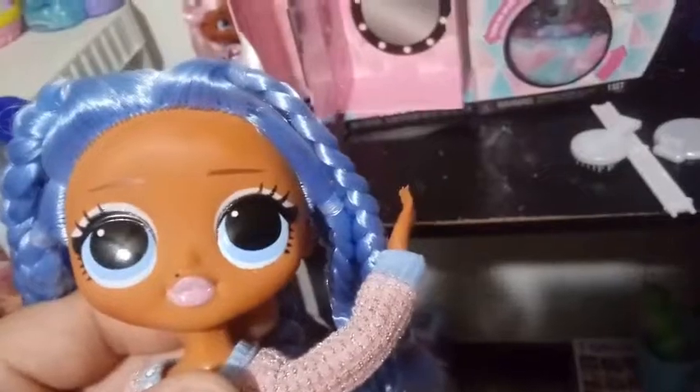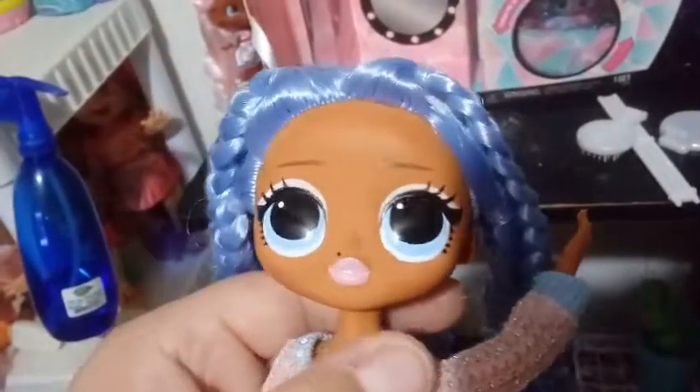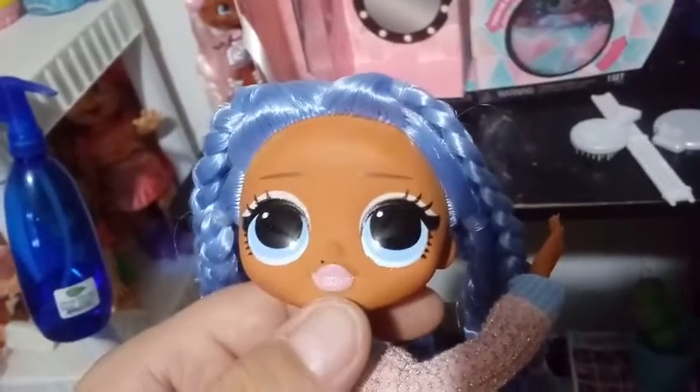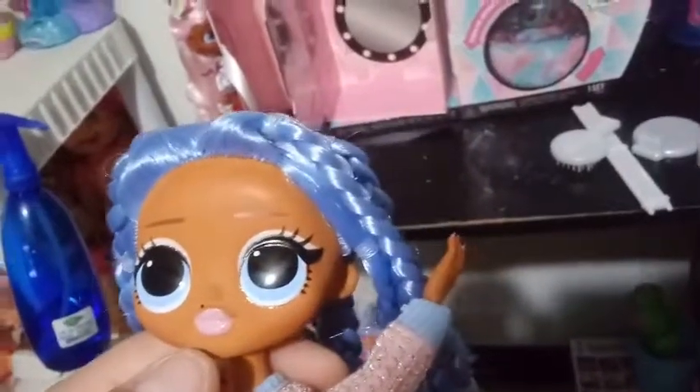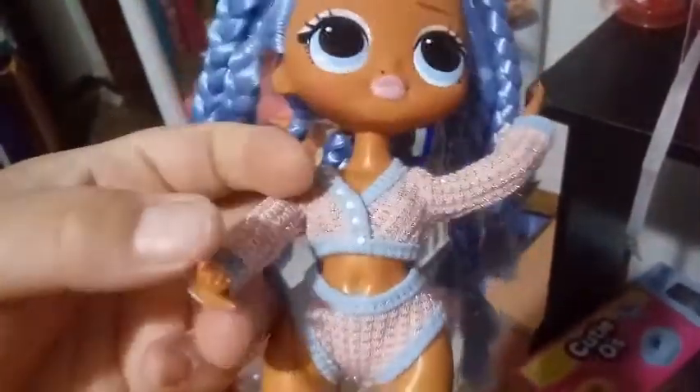Let's take a quick look at Snowlicious. She has a tan complexion with periwinkle hair that parts in the middle. Look at all these braids — some go all the way up and to the side, about three or four on each side, and three in the back. They're done so well that she has no bald spots at all. She has dark brown straight eyebrows, white eye shadow with clear and bluish clear sparkles, really light blue eyes, and pale pink lips with the same sparkle. Her articulation: arms go up and down and back and forth, head goes back and forth and up and down.